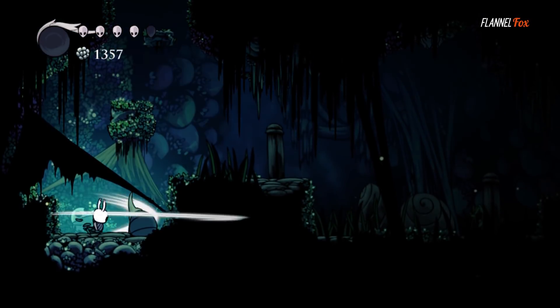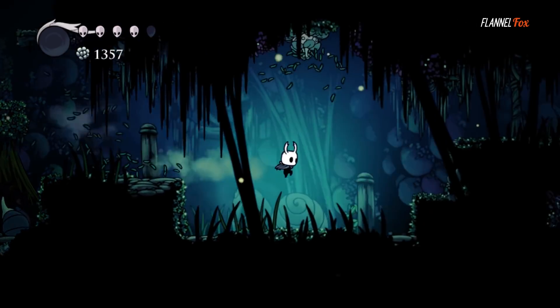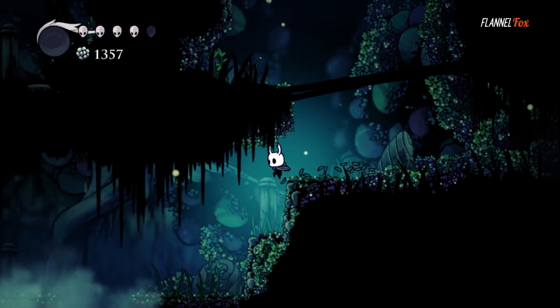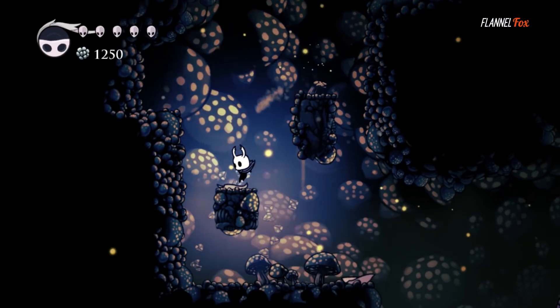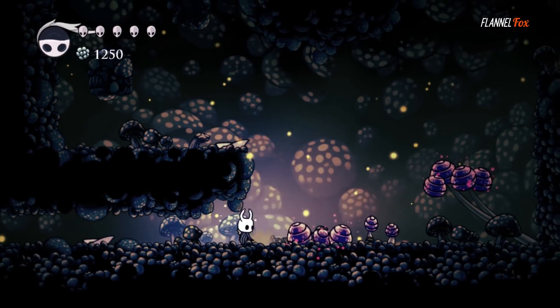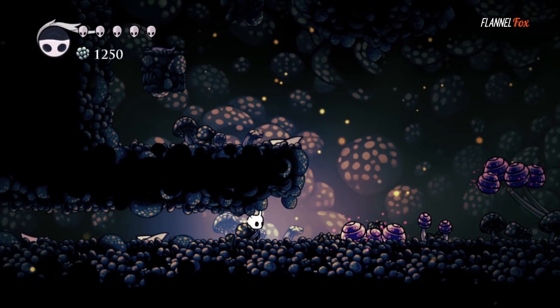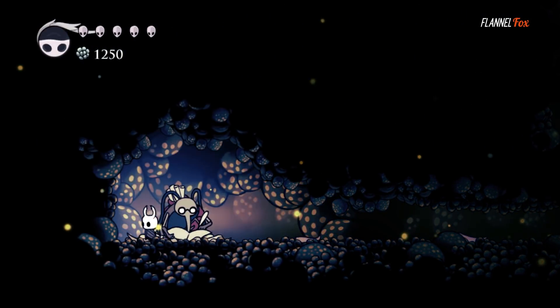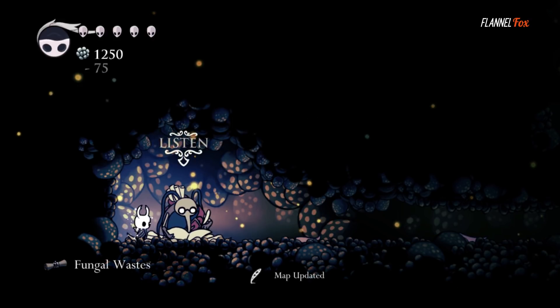Each area of the map is broken up into little sections or worlds, but in order to view them on your map, you must purchase that area's map from Cornifié the Cartographer. Not knowing where to find him multiple times in new areas was getting quite frustrating, until you begin to hear some faint humming, then you see his papers on the ground, letting you know that he's close, and you find him to purchase that area's map.